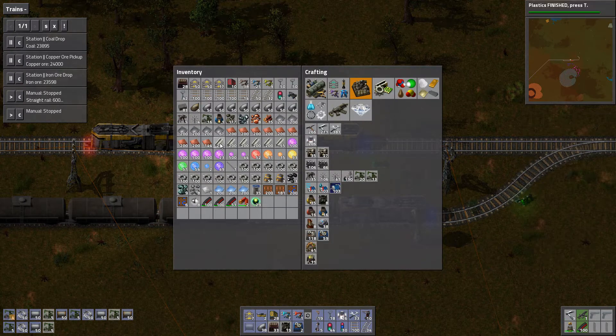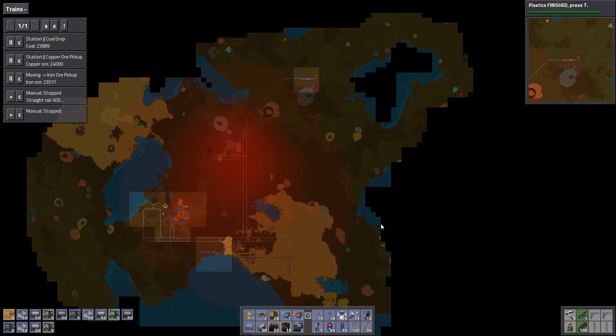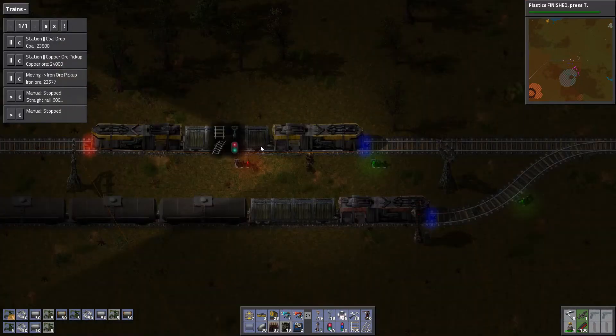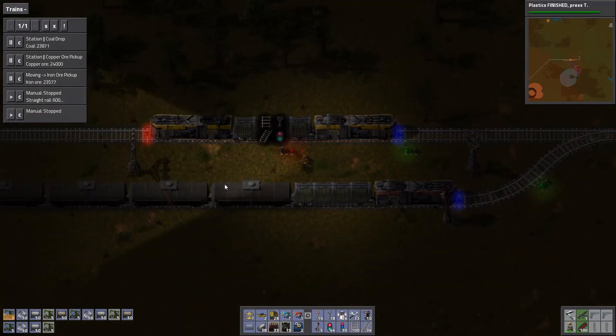So I went and got some steel, some other stuff, got some wood there, and I'm building a whole ton of pump jacks. I checked out how things look over here. The biters are getting big and aggressive. This little pollution center that we've created — yeah, it's having an effect on the local population.